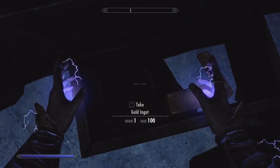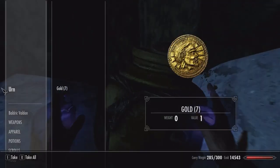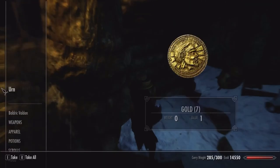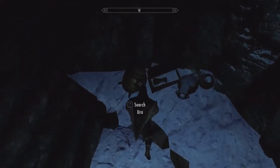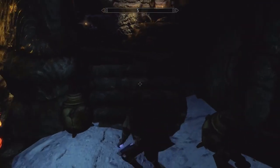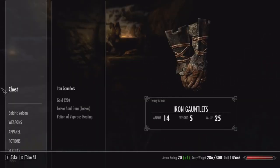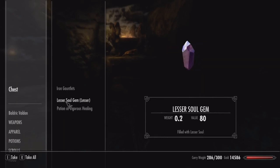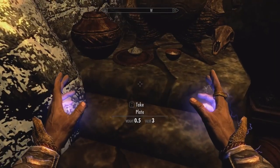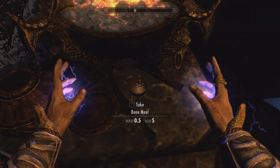Gold, ebony and gold! Steel cuff boots — don't need them. Little chest here, we'll take that. Gauntlets. Frost salts, bone meal. More gold — nice.